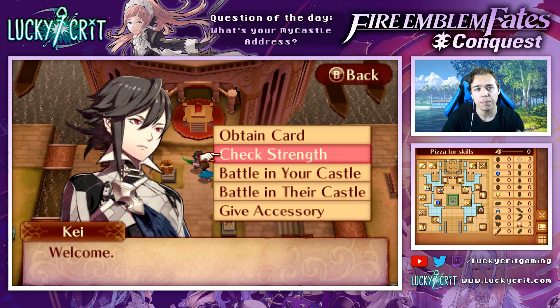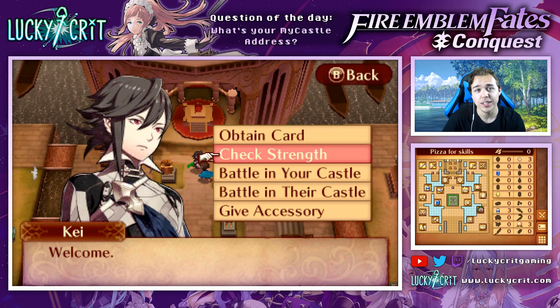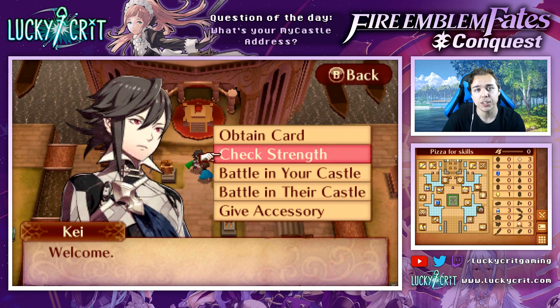What you do want to pay attention to is some people will have the skill Aptitude on characters that shouldn't have it. If the character is a Generation 1 character that's not Mozu - so Ryoma, your unit, Azura, Felicia, anybody else from the first generation - if those units have Aptitude and they're not Mozu, that's actually a hack. The only reason kids can have Aptitude is because depending on who you match Mozu up with and have a child with, that child can get the Aptitude skill. If you're absolutely opposed to hacking, don't get those skills from people - just avoid those.